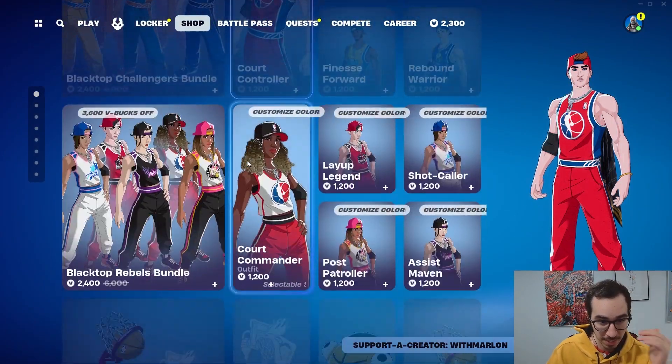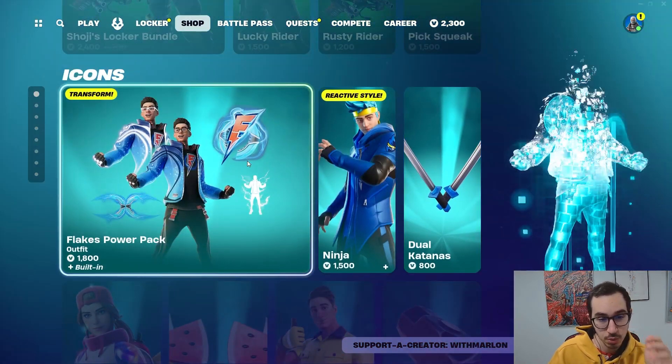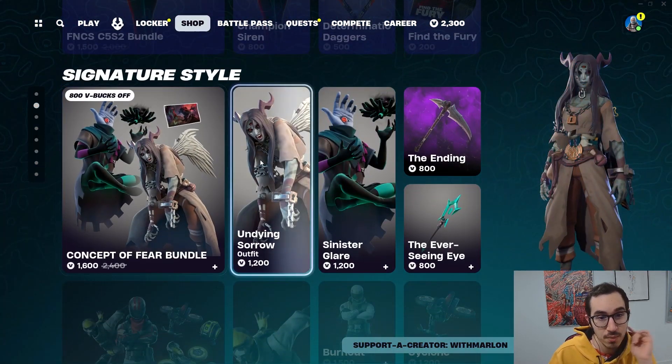And then what else do we got? We got the NBA, we got Captain Sojis, we got Icons, we got FNCS still, and then we got Signature Style.